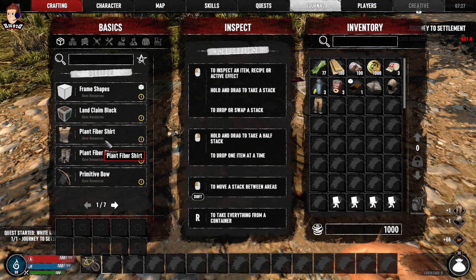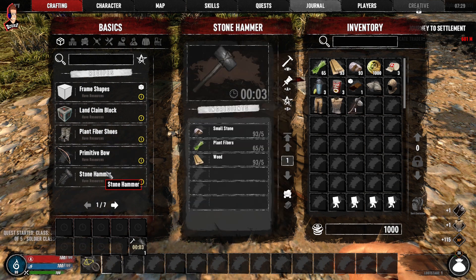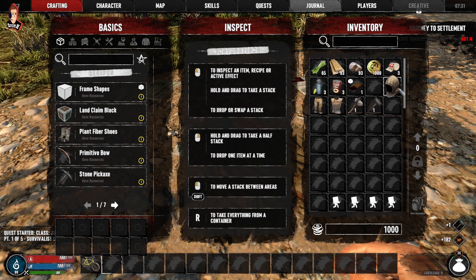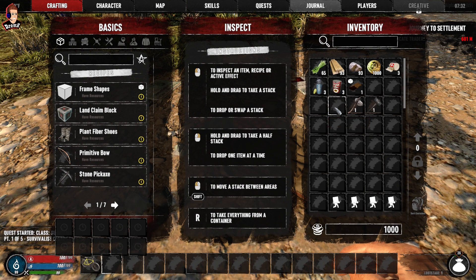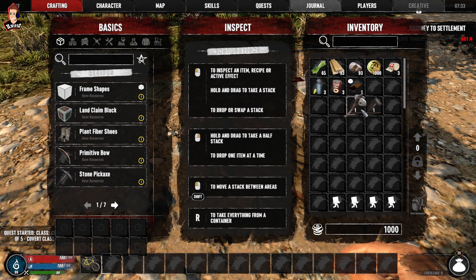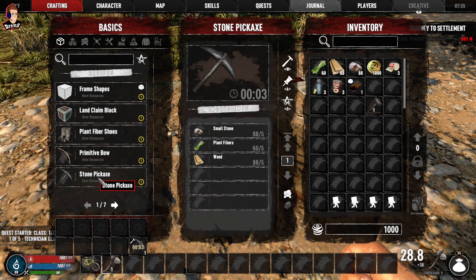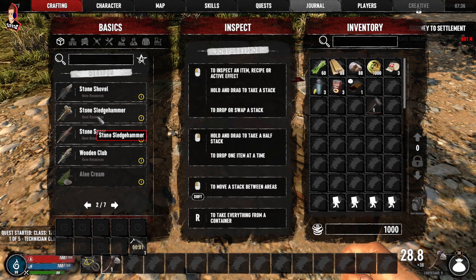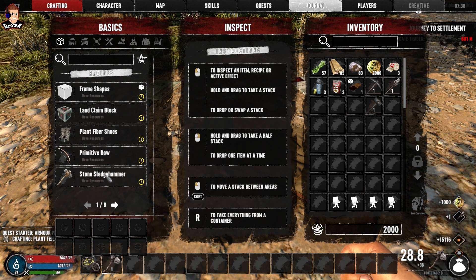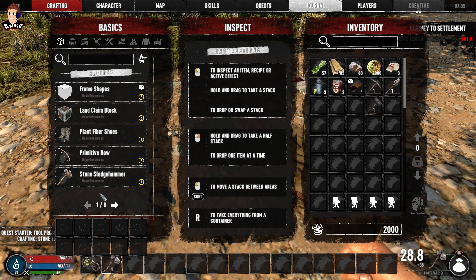We want that early money if we possibly can. Let's get a stone axe going, a stone hammer - again you tend to move on quite quickly from the basic stuff because you get a lot of really good tools in the loot. Let's make a stone pickaxe as well, should I go stone shovel? Yeah, stone shovel. Oh, that's a couple of quests already created - we've got 2k in the bank.